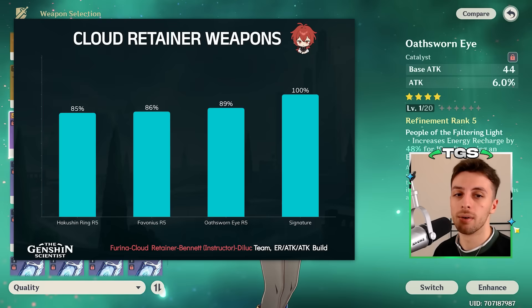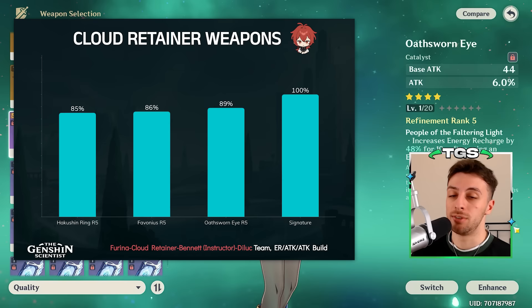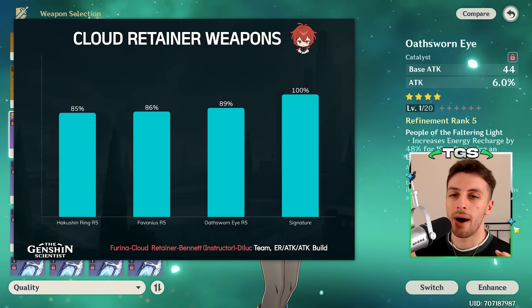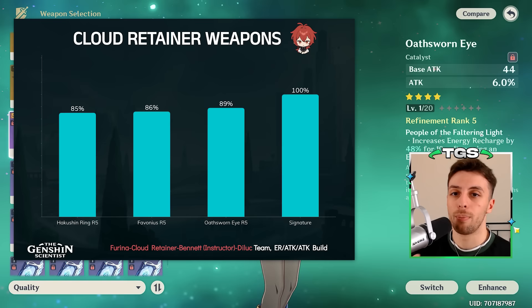In a high energy requirement scenario, any weapon that provides energy recharge is good — Oathsworn Eye, Favonius, Hakushin Ring in situations where you can take advantage of the passive, though I can't quite picture those right now. For the most part, the choice is between Favonius and Oathsworn. Oathsworn provides more attack while Favonius provides more energy, so it really depends on the specific energy requirements Cloud Retainer has for a given team.